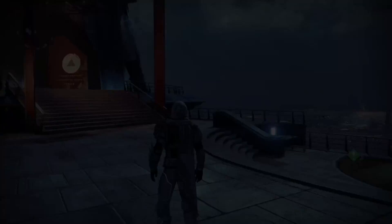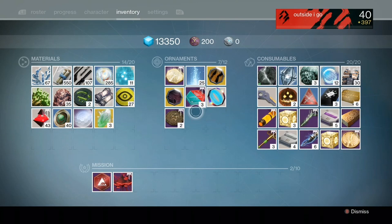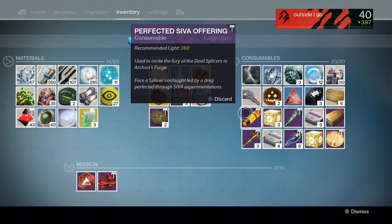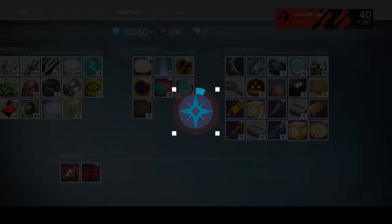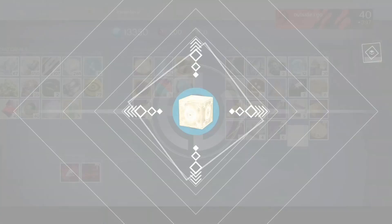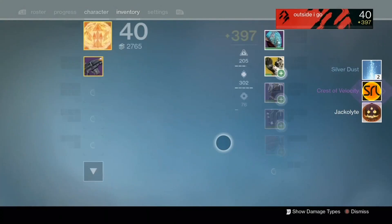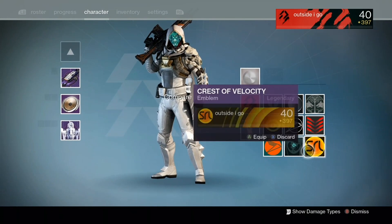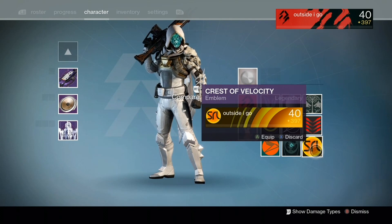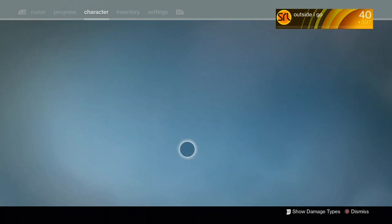Now it's time to open up these Treasure of Ages and see exactly what we got. We actually did get one more from running a strike in the heroic strike playlist so now we have four boxes. We got an emblem and some silver dust and a Jackalite - it's an SRL emblem. I remember this emblem, it's like some 80s retro type look. I like it - maybe we'll wear it for a little bit.